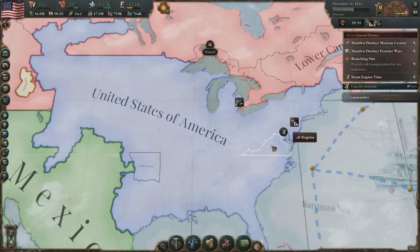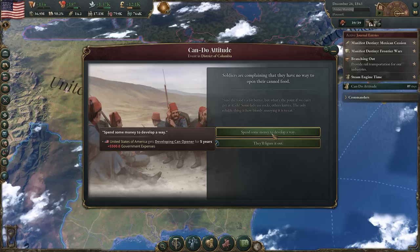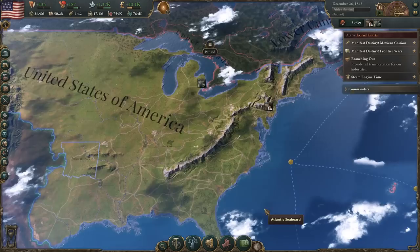Isaac Hole has retired from the Southern Planters so they have a new leader. We got an event: Can Do Attitude in the District of Columbia. Soldiers are complaining that they have no way to open their canned food — basically they need can openers. We can develop those, but that's going to be very expensive for the government. Or we can say they'll figure it out, so the Armed Forces will be a little irritated at us. How do they feel about us right now? They're just neutral. That's a lot of money. Honestly, if the military was really angry at us I'd say sure, but I think we're fine.